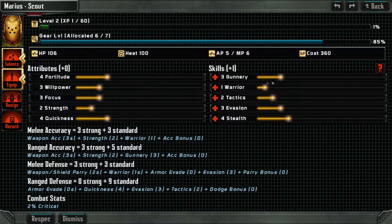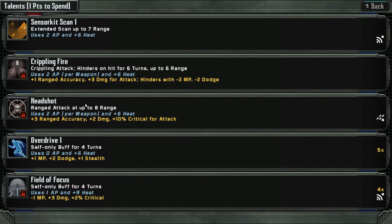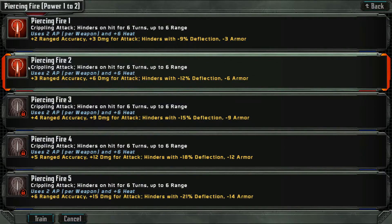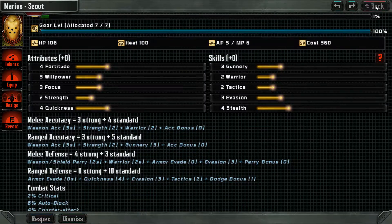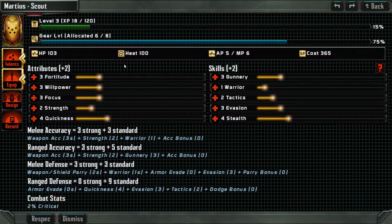Let's get him a tad more hit points here. We're going to increase your firepower. We have one point to spend. Dodge — I'm sure I'll remember these eventually. I'll give him this. Marius the scout.